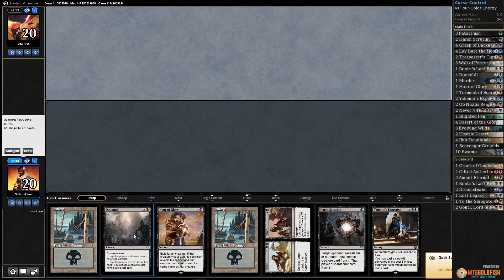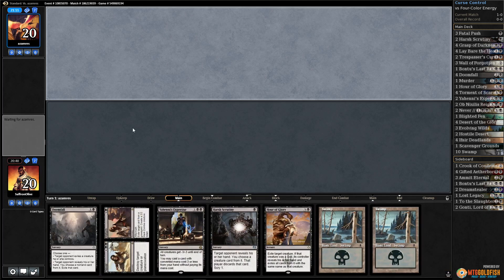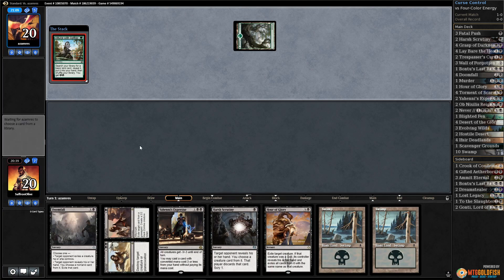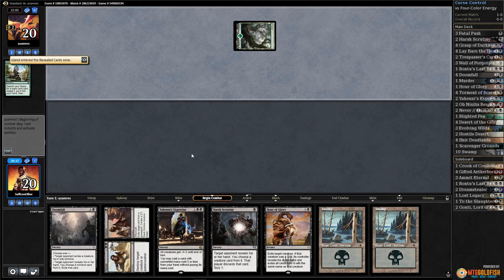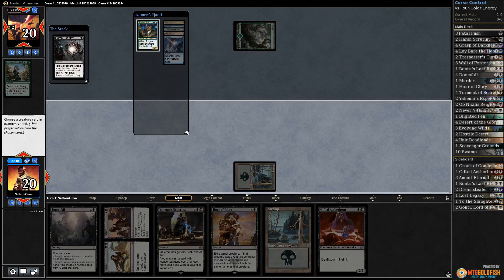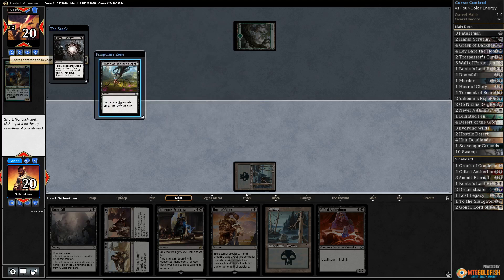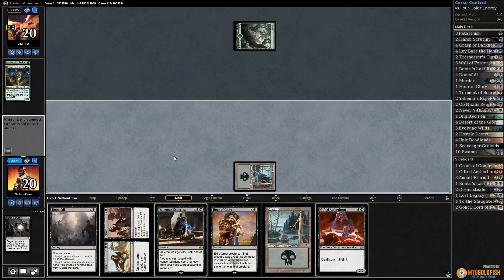We got the all-removal hand, but that's fine. The one thing I wonder is if this deck wants more card draw. We have two Obnixilis - I wonder if we just want more ways to draw cards. Grasp to the bottom - our opponent's hand is completely blank. Looks like they took out removal most likely.